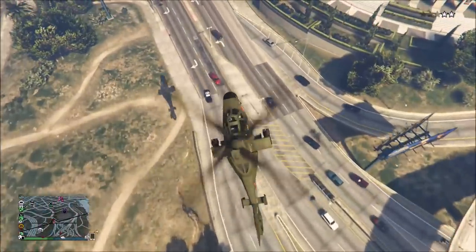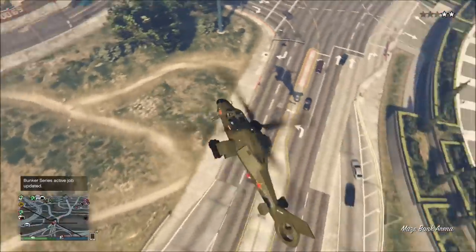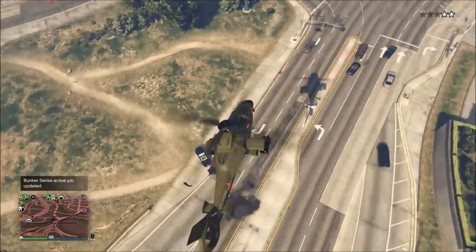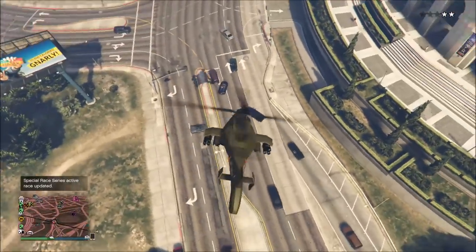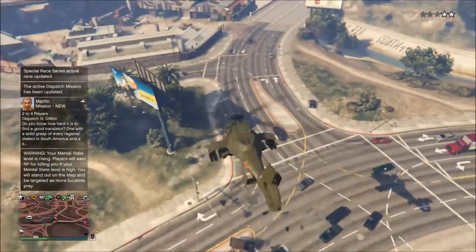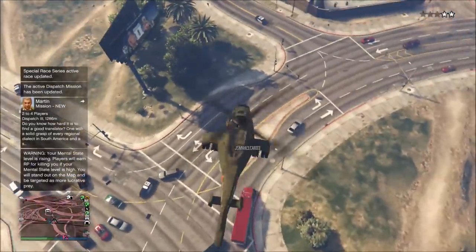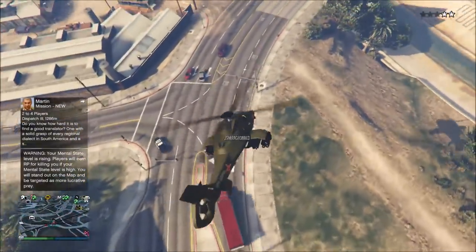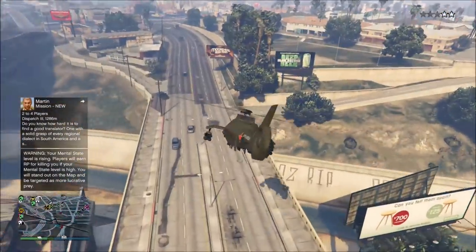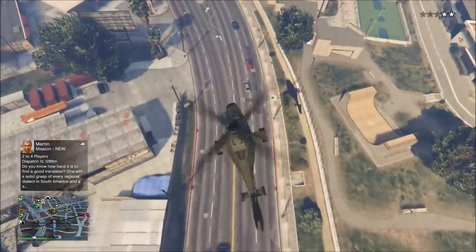The main element of the Akula is the stealth mode feature, and in PvP this has so many uses. You can use stealth mode as a defensive tool to escape a player in a jet, or as an offensive weapon paired with the bombs. You can open the bomb bay doors and have them stay open while in stealth mode. So you can hover above someone, aim your bomb drop, then go out of stealth mode to drop the bombs, then go right back into stealth mode — you'll only show yourself on the map for a few seconds. When the enemy respawns, they won't know where you are, so just rinse and repeat.